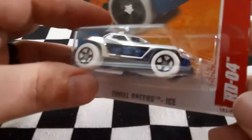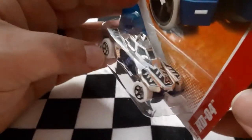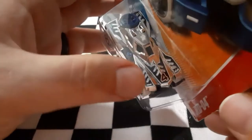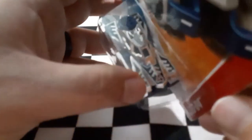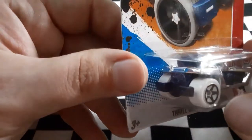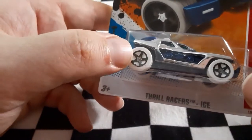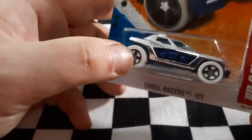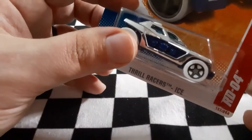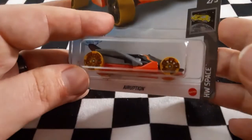Next up we have the RDO4 Thrill Racers Ice. Look at that — RDO4 is nice and chromed out, kind of looks like little forms of ice on it. Cool dark blues, got some really dark blue on the wheels that almost looks black on camera. Wow, look at that guy — that's RDO4.